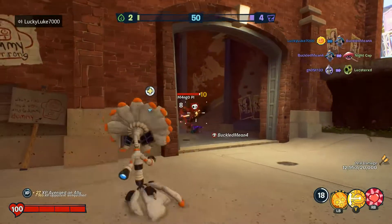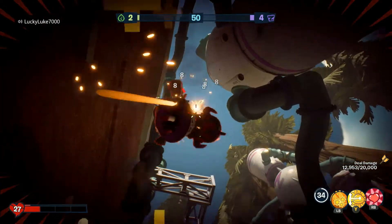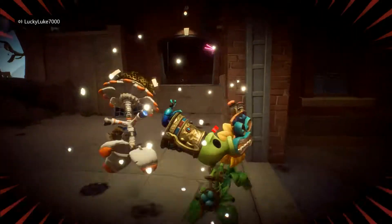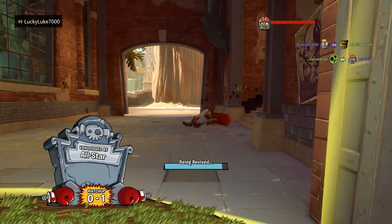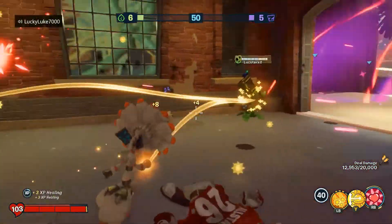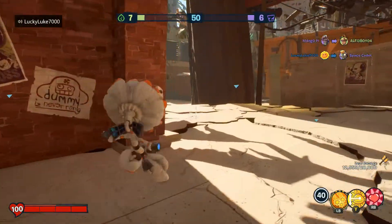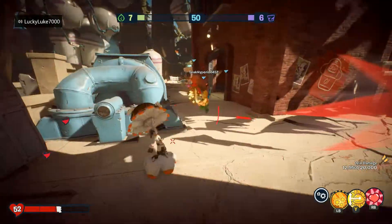I've got to remember I'm a support, not an attack character. So I will heal this person. I've got two Sunflowers healing this person. I noticed the bots are a lot more aggressive than the actual players — Space Cadet is a defense character and she just came up trying to attack us. But who plays characters for their actual roles?